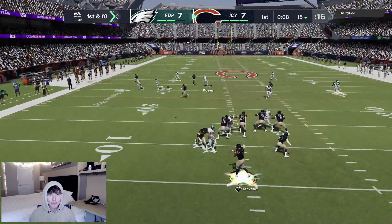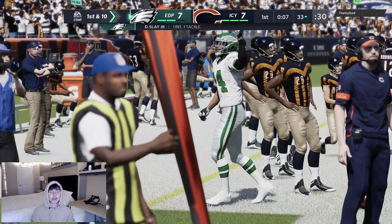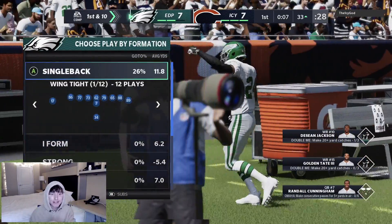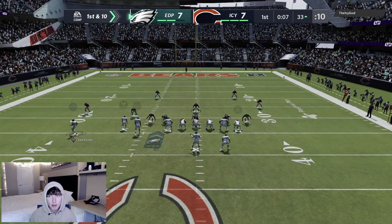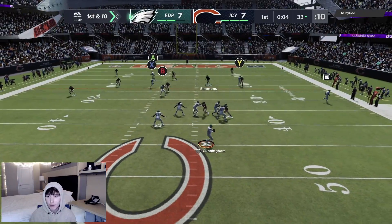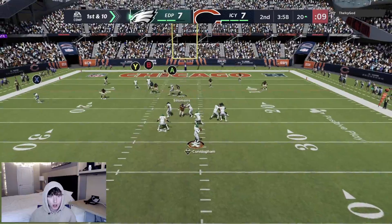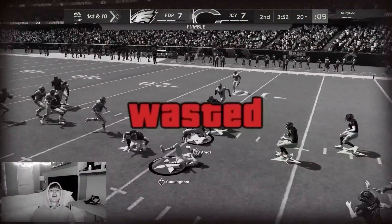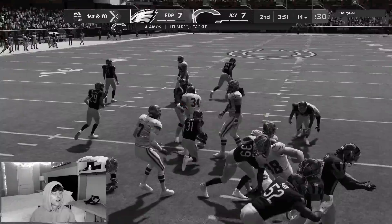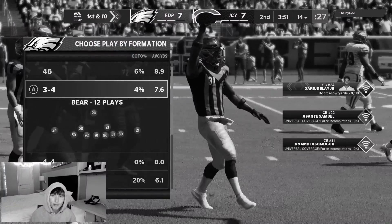First and 10 — Slay picks it off. You gotta stop throwing that same corner route every single time; I adjusted and we got a pick. Taking over at the 33. Trying the slant to Tate, then it looks like he switched to man — low-key scramble with Cunningham, he's got 98 speed. I was trying to slide but he hit us right before — we fumble, and he recovers at the 14.